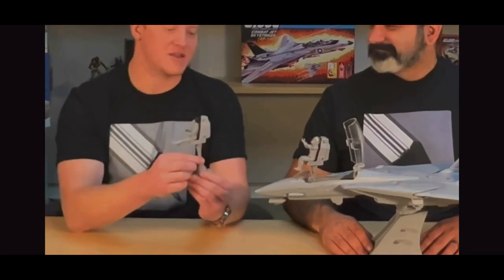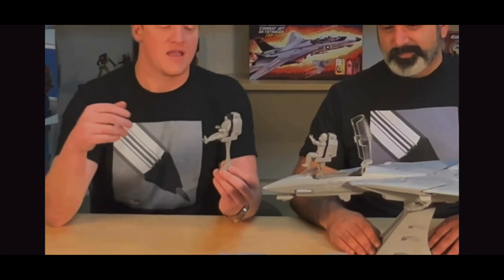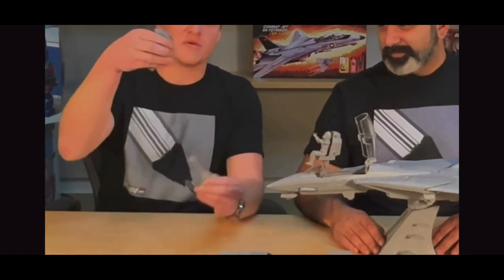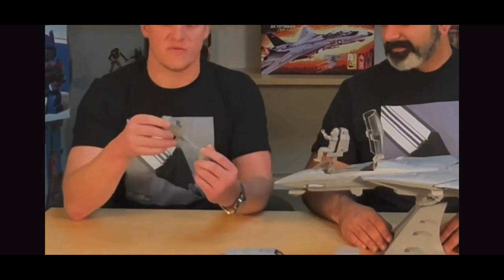As you guys know, every Joe makes it out of the Skystriker before it gets shot down. We added ejection seat blast effects for you to reenact any of your favorite scenes. You just plug it into the bottom of the seat — it actually just plugs into the bottom of the cockpit, nice and easy, as a removable piece.